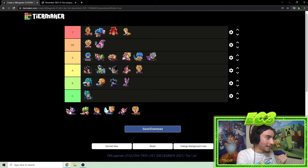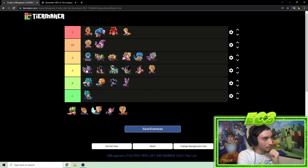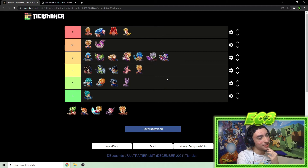LF Full Power Frieza — he's definitely not the craziest right now. Legends of Evil isn't the strongest. I'm putting him at the very bottom of S tier. His support is nice and you can run him on other teams — potentially even a Fusion Warrior team with Ultra Gogeta for extra blue cards and support. As if Gogeta didn't throw out enough blue cards already. Frieza is okay right now but not the craziest.